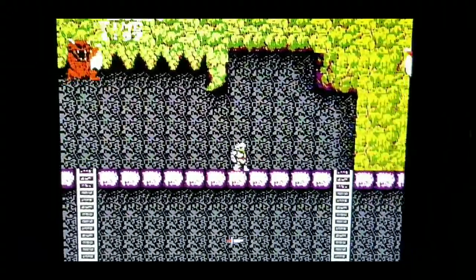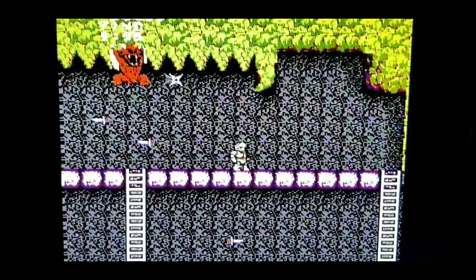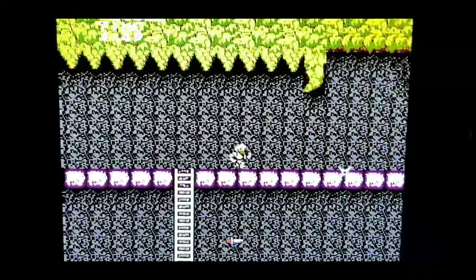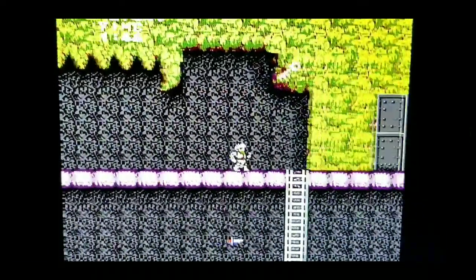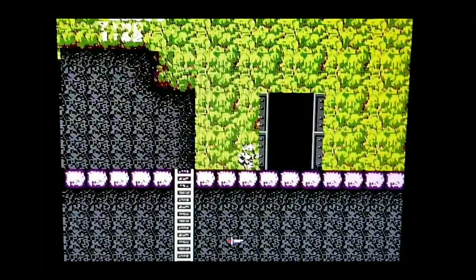After finding the knife and heading back to this boss, I've learned that if you take him off screen and slowly bring him back into view, he's frozen for a few seconds so you can get some hits in. Once he's dead, grab the key and head on to level six.